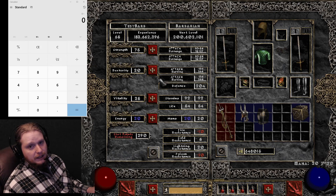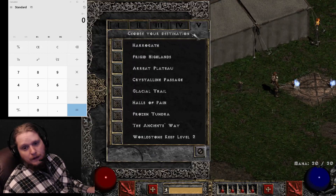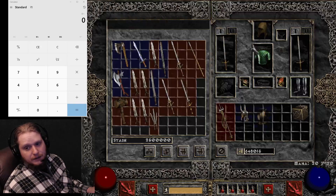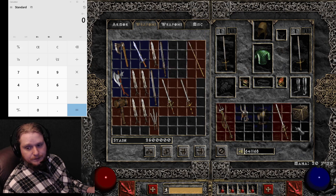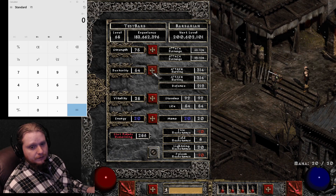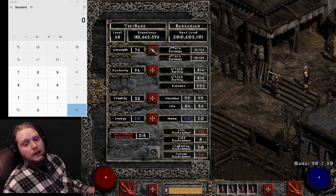Some weapons require rather high dexterity and some do not. For example, let's grab a Zweihander of the Bear from Act 5 — we can't equip it; we need 94 dexterity and 125 strength. So let's put in those stats. In the future with proper equipment, you may be getting plus stats from multiple sources, so you can curtail the points you put in manually — like Sanders' Riprap gives plus 5 to strength and plus 10 to dexterity.